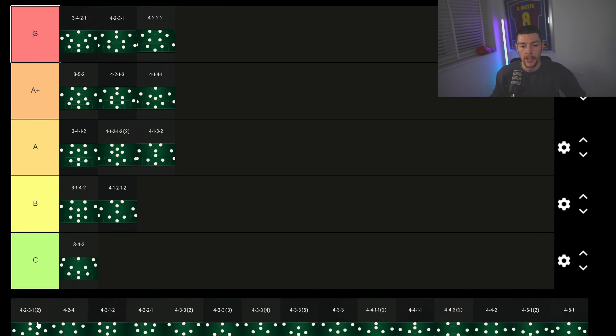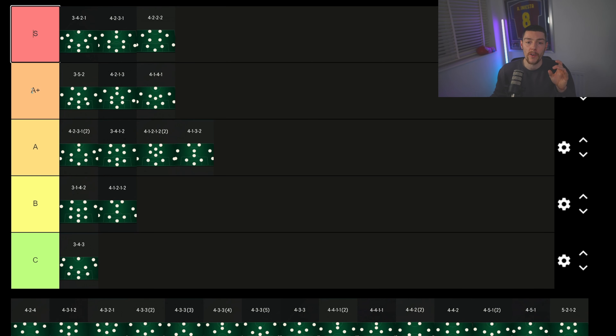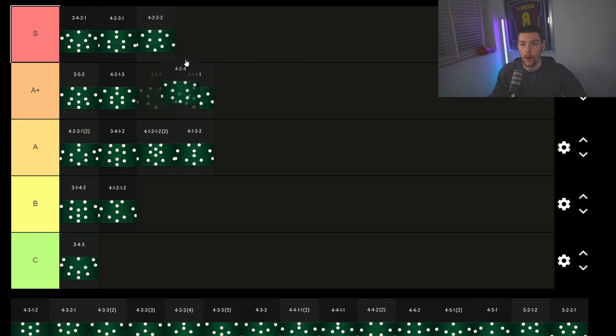The 4-2-3-2 is insane but I'm going to put it at the top of A tier. Lads, if I put something in A or A+ tier this doesn't mean it's rubbish — most formations are usable. There are a few in C tier that do put you at a disadvantage, but anything above B tier you can probably get away with. I'd focus on the A, A+, and S tier formations.